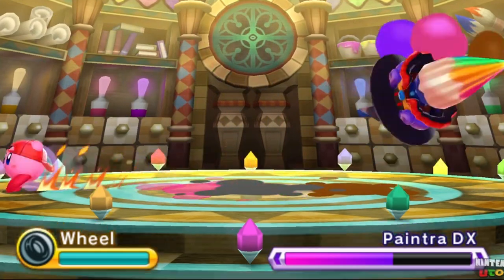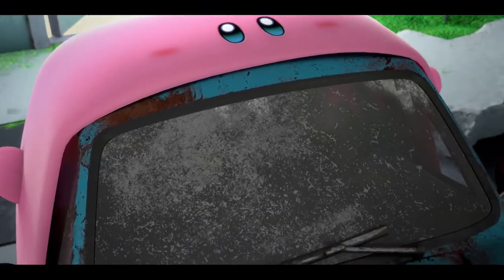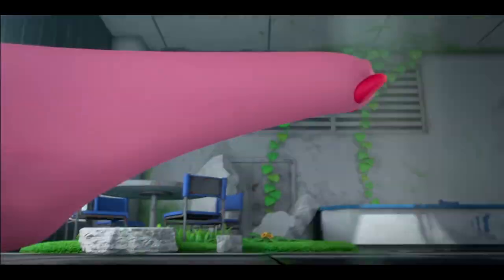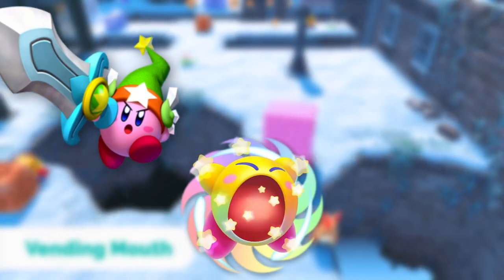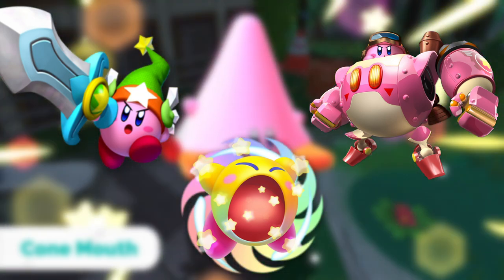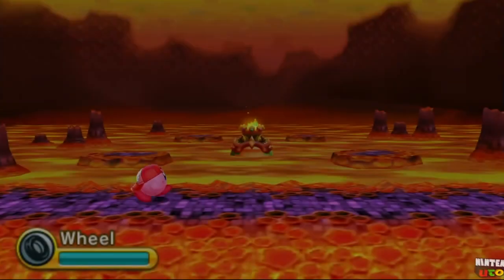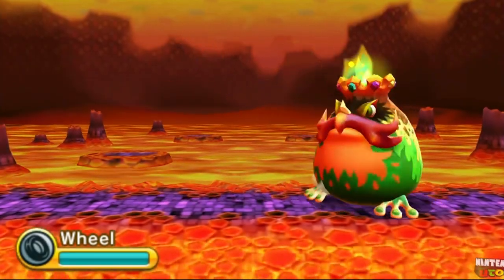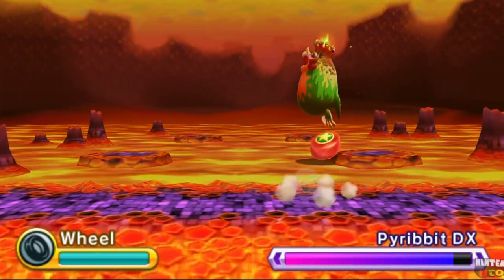Next up at number 9, we've got Wheel. This was initially much higher on the list, but then we found out about Mouthful Mode and a purpose was kind of filled. However, I don't think that Carby makes the Wheel ability completely obsolete. Mouthful Mode seems like this game's super ability — like Hypernova or Robobot Armor — in that there are certain areas in which they're to be used, but don't serve much of a purpose outside of those segments. I chose Wheel for one reason alone: the movement. It's already insanely fun to zoom around in the 2D games, but imagine how great it would be in this new 3D world — boosting over hills and under crevices.